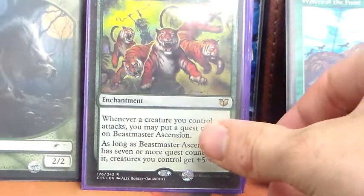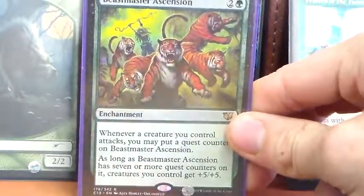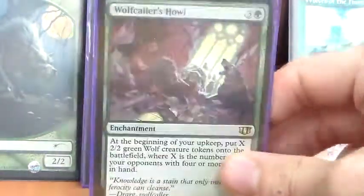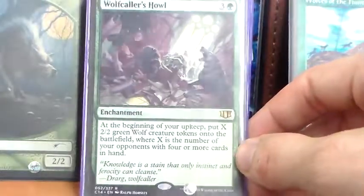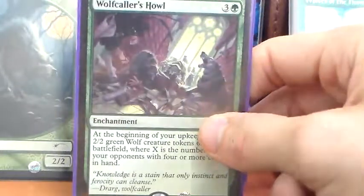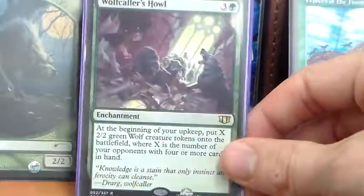Beastmaster Ascension is super sweet — whenever a creature we control attacks, we put a quest counter on it. Whenever it has 7 or more quest counters, our creatures get +5/+5. Once this thing goes online, it just wins the game. Wolf Caller's Howl — for 3G, an enchantment that says at the beginning of our upkeep, we get X 2/2 green wolf tokens where X is the number of opponents with 4 or more cards in hand. The more opponents, the better. This is really great for multiplayer, especially against blue or black decks that draw a lot. At its best, it can make as many as 3 tokens in a four-player game.